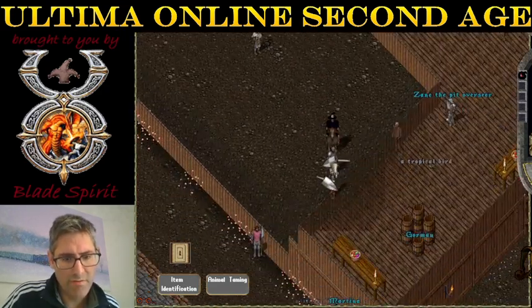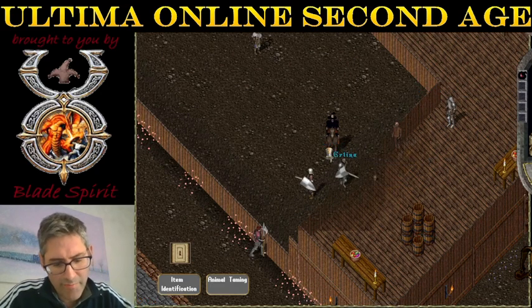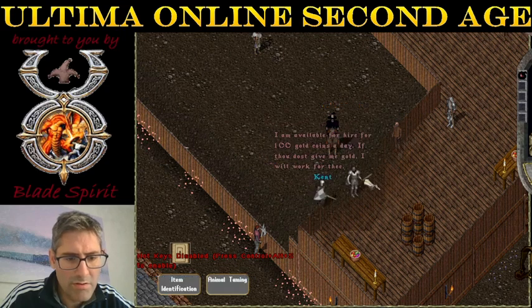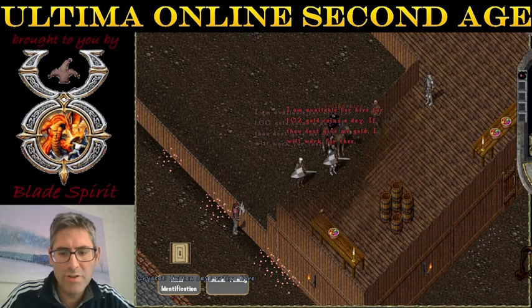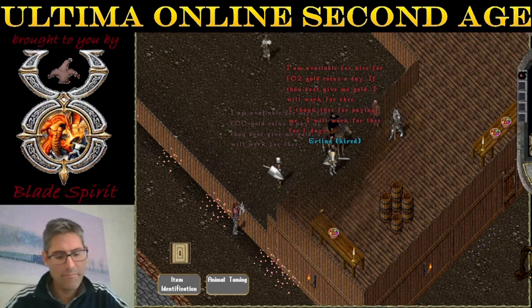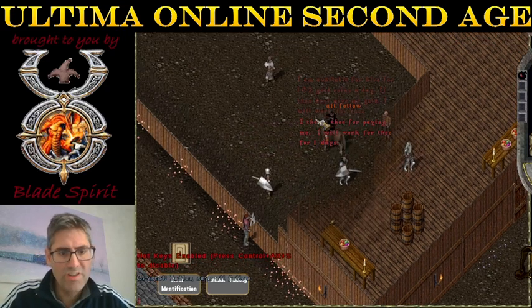You want to grab this character. What's the name? Erlina. So you type 'Erlina hire.' That costs 102 GP. Now this is a hireling — a hire guide. You type 'all follow' to have them follow you.